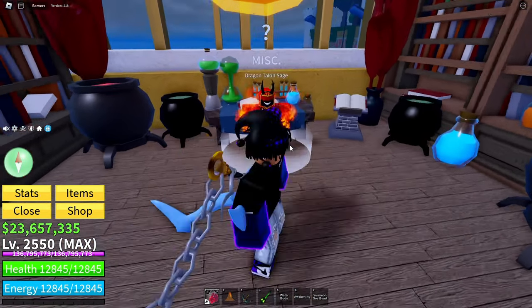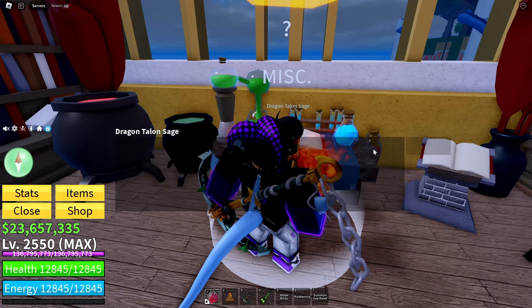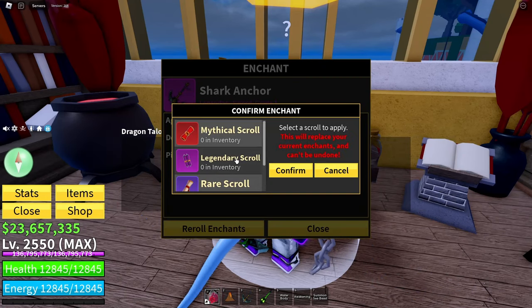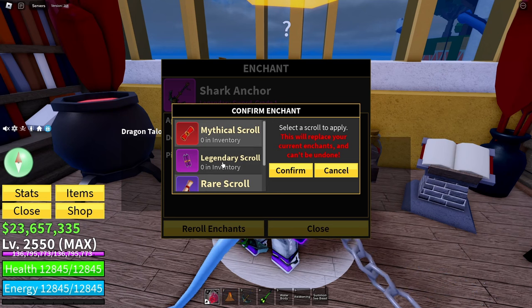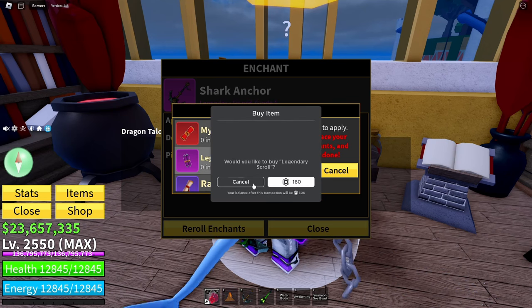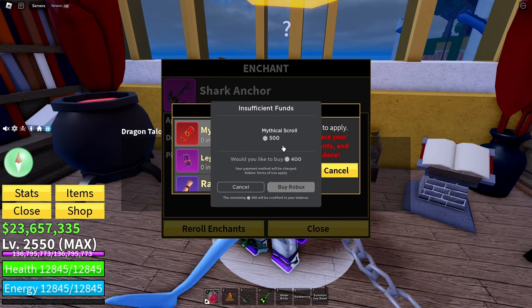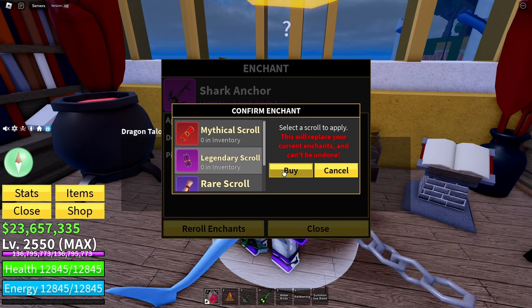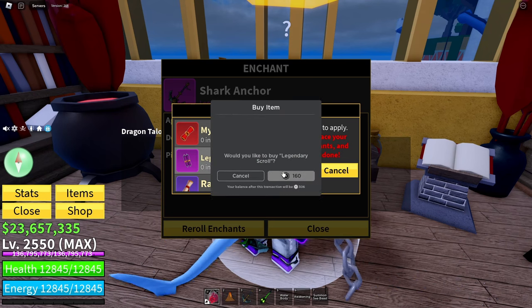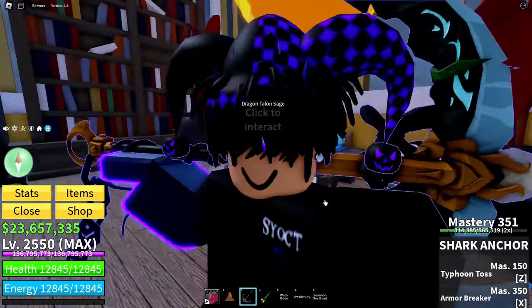I also forgot to mention — you can actually buy mythical scrolls here for a cheaper amount. If you enchant a weapon, you can buy them for 160 right here. Or you can buy five of them in the shop — this one costs 500 Robux. And these cost 160. So yeah guys, that's what they cost. It's pretty expensive, but it's all good.